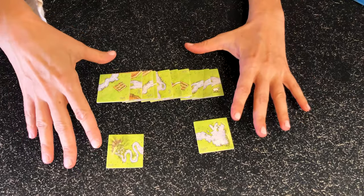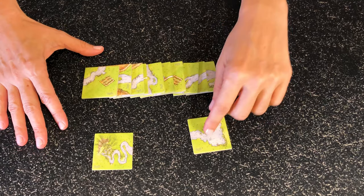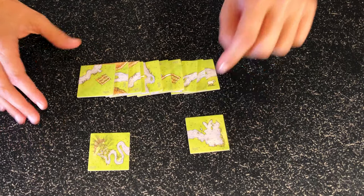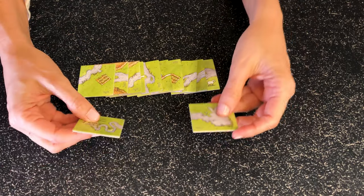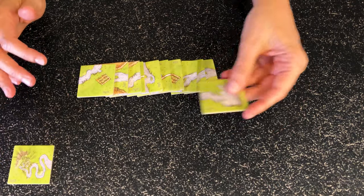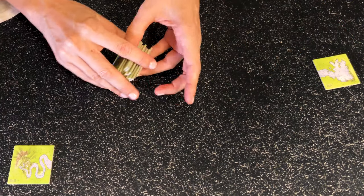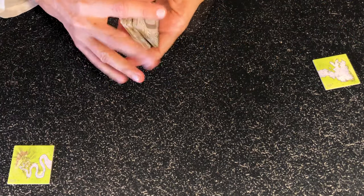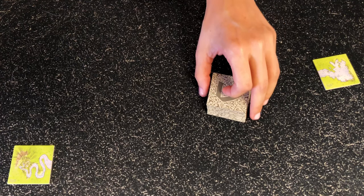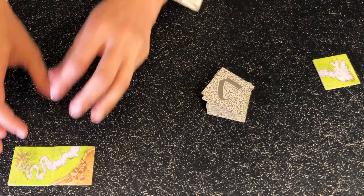For the River expansion, you're going to replace the starting tile with this pretty river. You play the 12 river tiles before any other tile in the game. The tiles are marked with a water symbol. You find the tiles with the source and the mouth of the river. You place the source on the table and the mouth of the river on the side for now. Then you shuffle the 10 tiles that are left and place them face down. Each player takes turns placing one tile and a meeple if they want, exactly like a Carcassonne game.